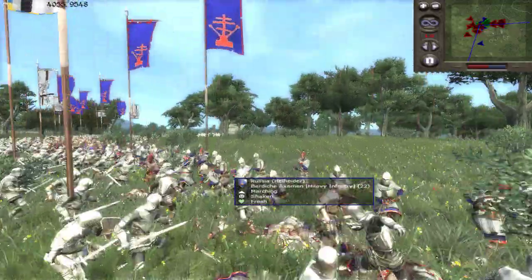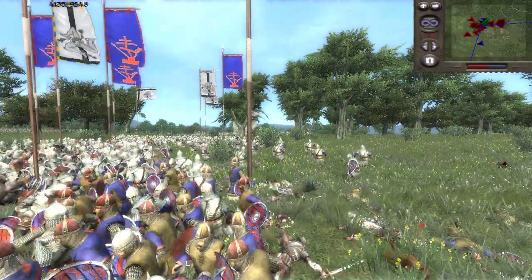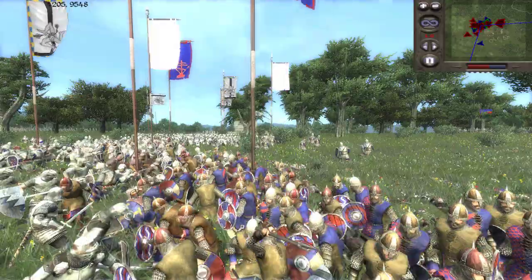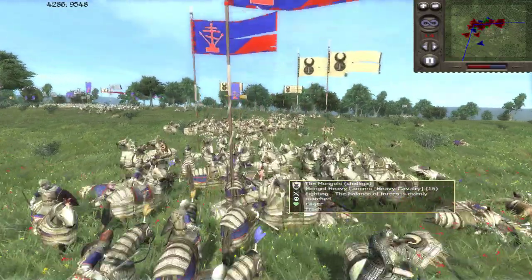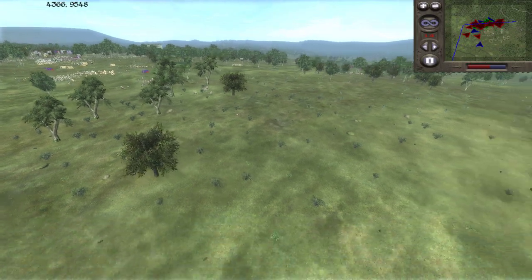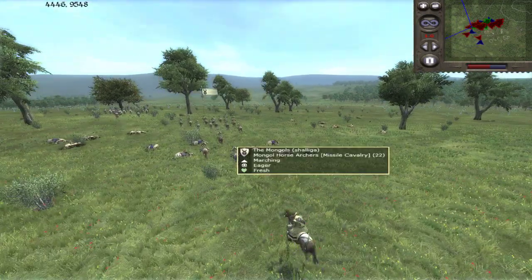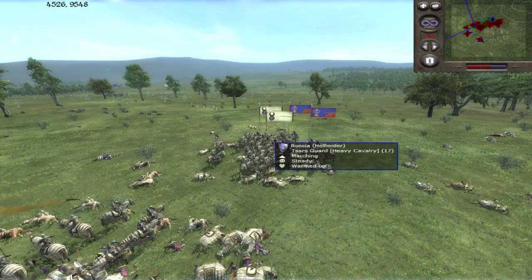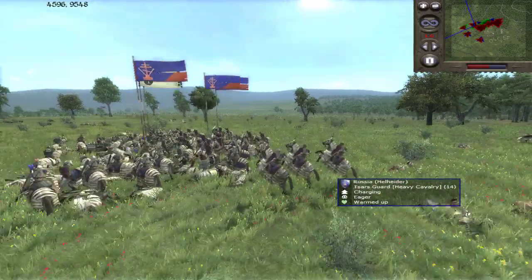Let's check out the infantry fight — Swedish has got this under control and is starting to outflank, though the pike militia pretty much disintegrated. We've pretty much defeated Russia over here. He charged in his remaining Tsar's guard and there's also some Dvor cavalry. I sent my horse archers after his Dvor cavalry, and now I have two units of heavy lancers versus one unit of Tsar's guard, and some more Tsar's guard come pouring in.